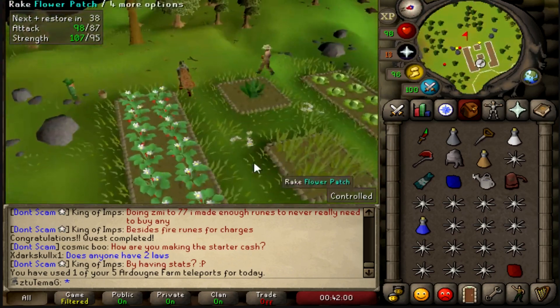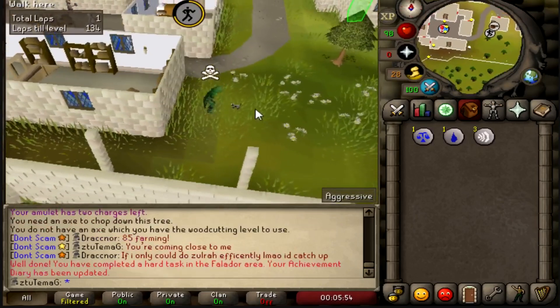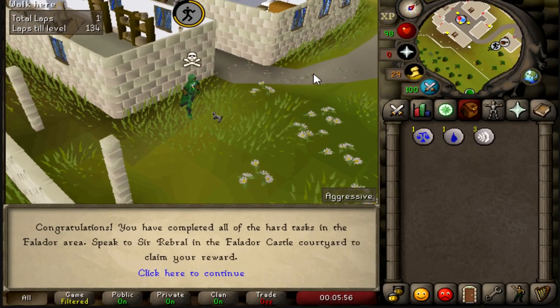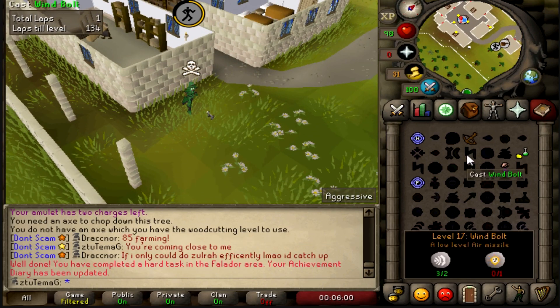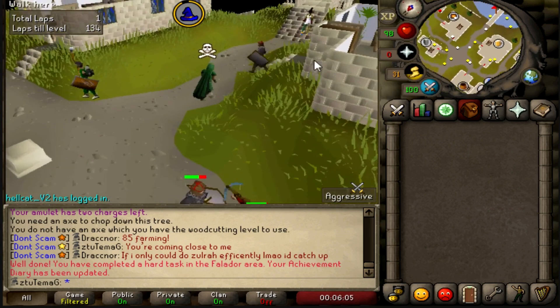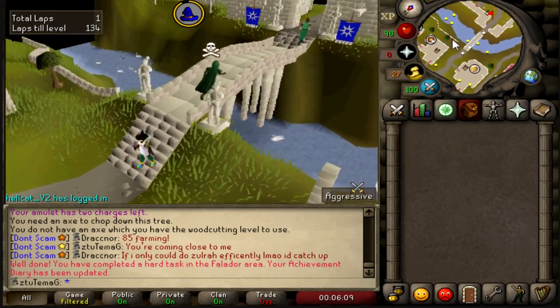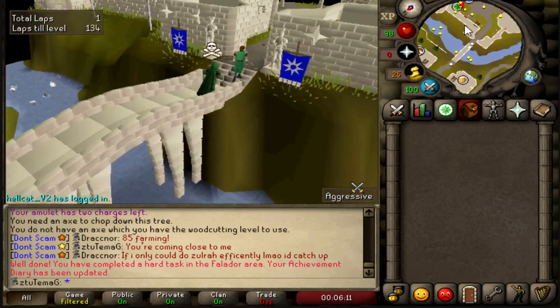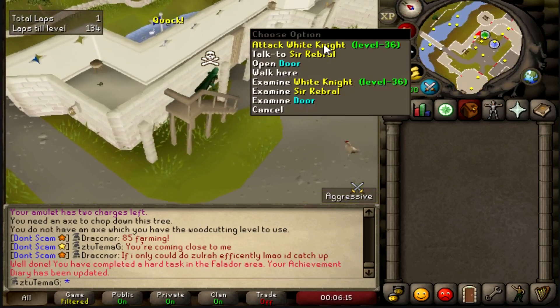Let's check out the Falador Hard rewards. I find it funny that the last task in the Falador section is walking a lap of the rooftop course. Word of the wise: do not do the Falador rooftop because it is horrible - it's just a terrible course. I think Alcarid is really bad too. Alcarid and Fally - just skip those, don't even bother.